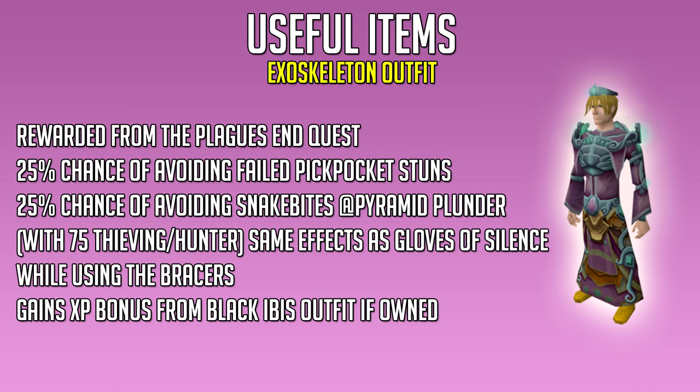The next useful item is the Exoskeleton outfit, which you get for free after completing the Plague's End quest. With it equipped, you have a 25% chance of avoiding the stun after a failed pickpocket, and a 25% chance of avoiding snakebites at Pyramid Plunder. With level 75 thieving and hunter, you also get the same effects as the Gloves of Silence while using the Bracers. And if you own the Black Ibis outfit, you also gain its experience bonus while wearing the Exoskeleton outfit.